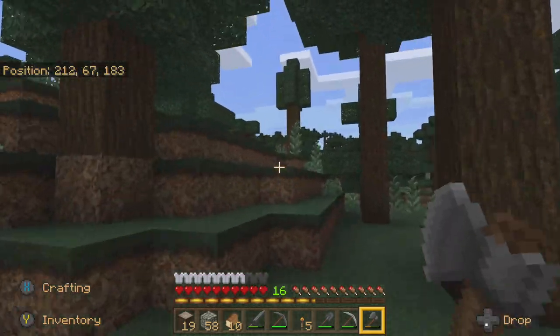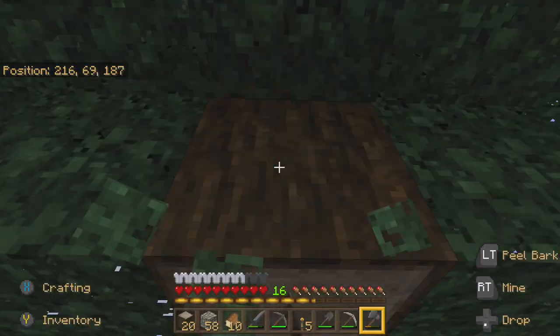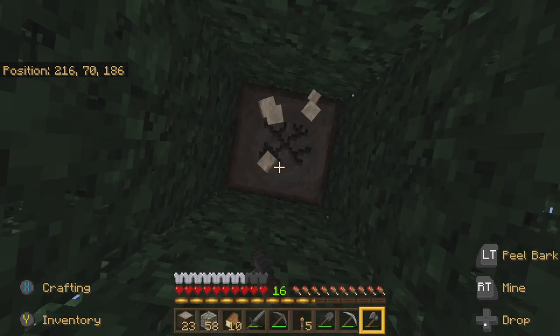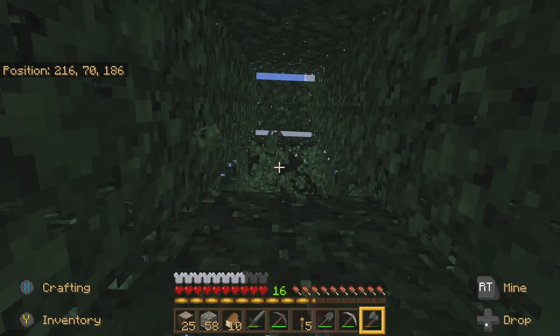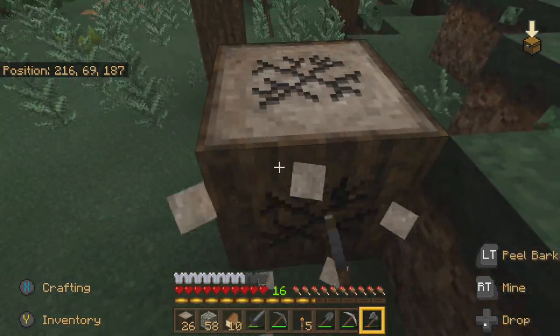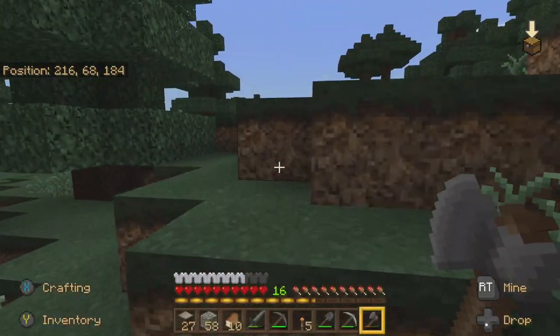I'm hitting the right trigger to chop down the wood. The log fell on the leaf, so we want to get that log. We got 27 — let's get a few more. We're going to clear out this space of trees. I'm going to jump up here to make sure that we're high enough.